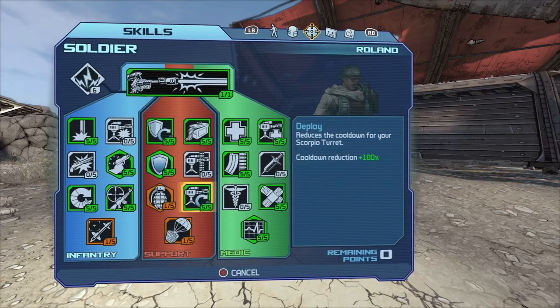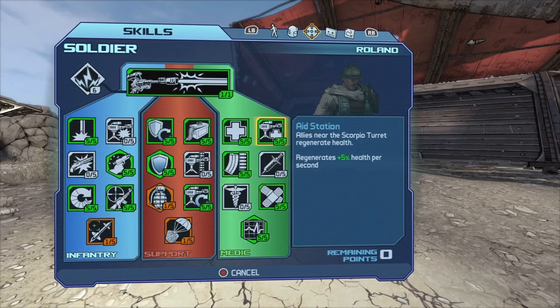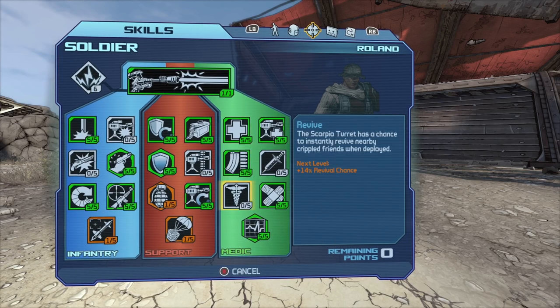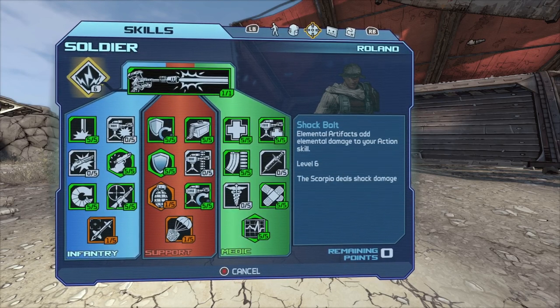Then I would probably do the middle tree next and then the one on the right, but it's all personal preference depending on what you're leveling up. This is a level 69 build so you can do whatever you want. If you need health, then do the right tree first. Alright, that's the build.